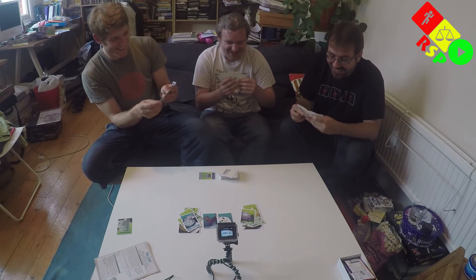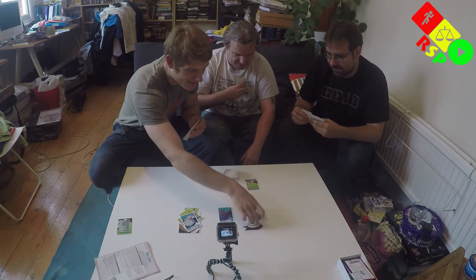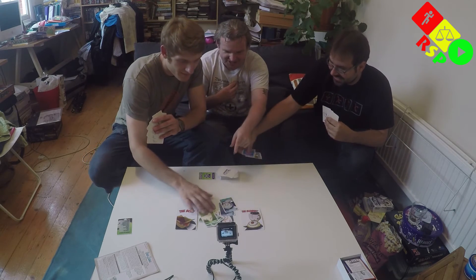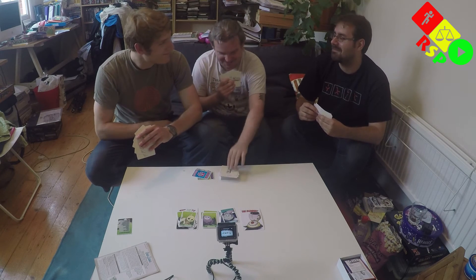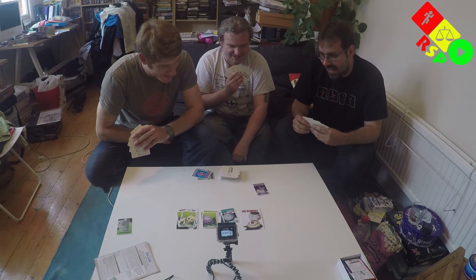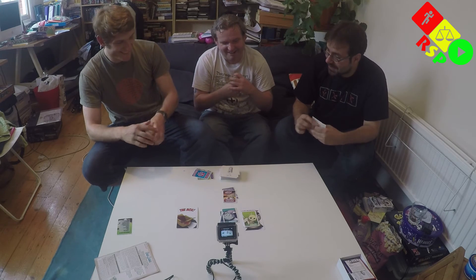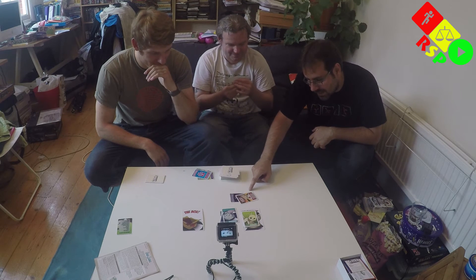This is a joke. These kittens in the Blender — I get to pick one character's kittens and they all go in the Blender. It's going to have to be the greens because there are so many of them. I played the Blender card. So all the kittens in the Blender are blended, but all the ones in the box are saved, and all kittens from the counter are moved to the Blender. I got both of them. These ones are blended. I draw two cards back up. And then Coco, Pagoda and Biscuit are all going in the Blender.